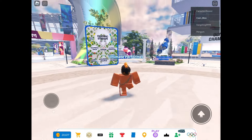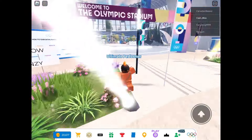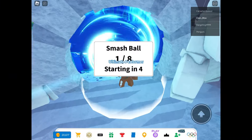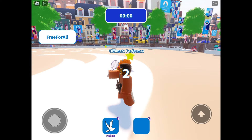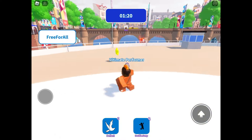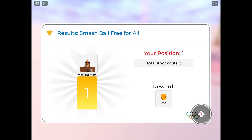The next way of earning coins fast is by playing the Smash Ball mini-game. Follow where I go and join the mini-game here. You don't have to win. You get about 650 coins every round.